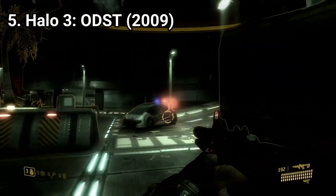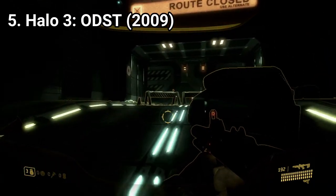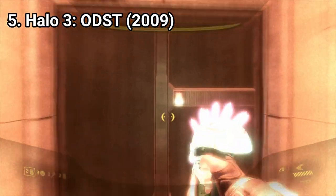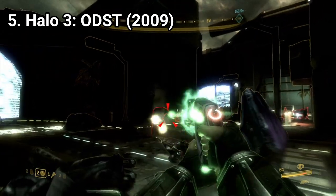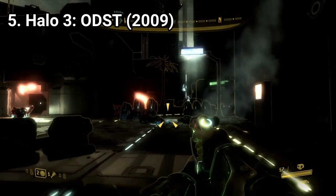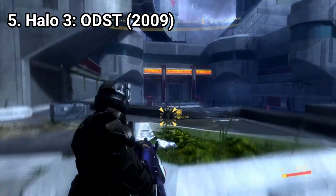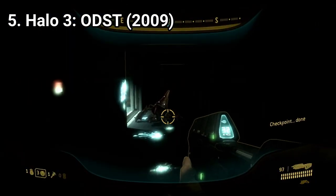In Halo ODST, you don't play as Master Chief anymore, but as the Rookie and more soldiers. The gameplay unfolds in the same way — shoot waves of enemies, drive vehicles, shoot aliens — but the new visor that highlights enemies and friendlies is cool, useful, and looks awesome. The game has two new weapons, new music, a different story, and you can see a graphical boost from Halo 3 to this one. One aspect I want to praise about the game is the atmosphere. The game felt cozy, even when it was pitch dark and I had to run through corridors with only a flashlight.